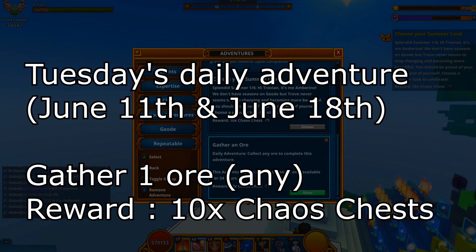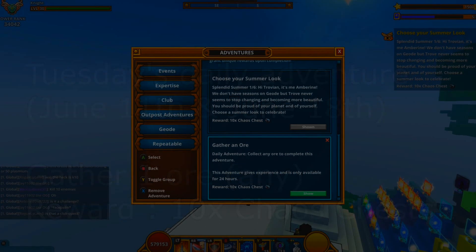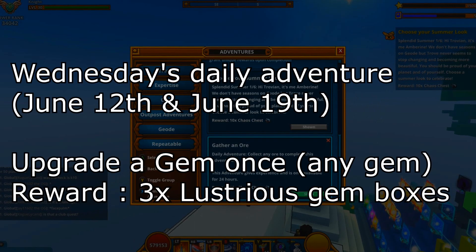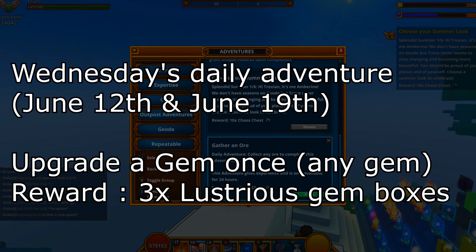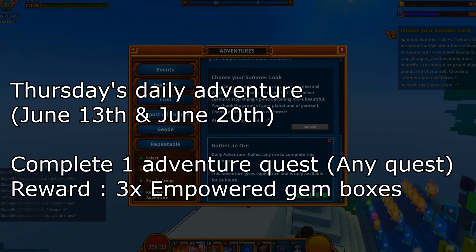Here are the daily quests. On Monday it wants you to gather 50 key fragments — it can be any key fragments — and doing so you will get a lunar soul. Tuesday is gather 1 ore; it can be any ore, such as chape stone or whatever ore you are grinding. Just one of them will complete this step and you will get 10 chaos.